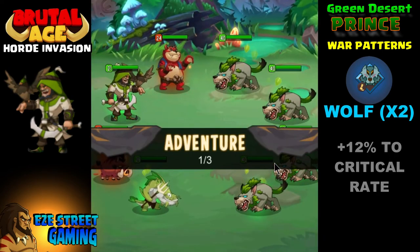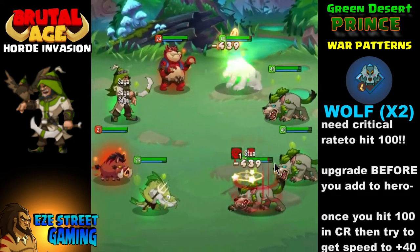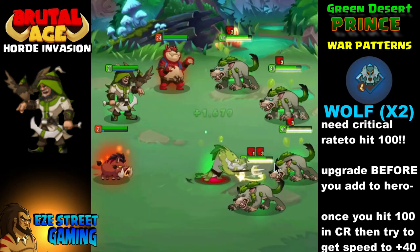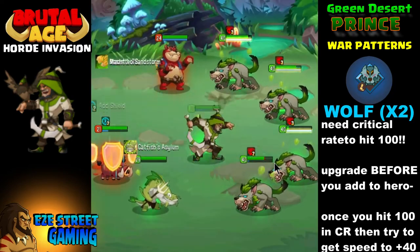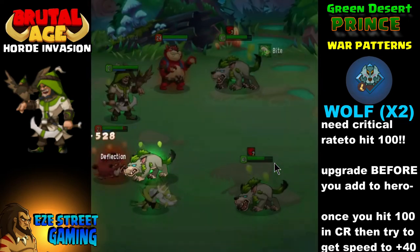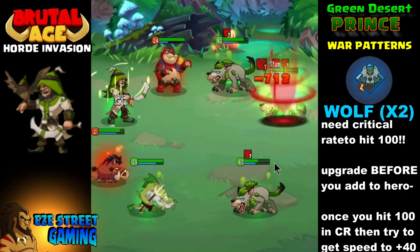If you don't know already, it takes wolf materials to make a war pattern, and it gives you I believe 12% on the critical rate. I would suggest trying to get his critical rate all the way up to 100. You can settle for right around 100, and after you get his critical rate up there you can start working on other parts of the war patterns.